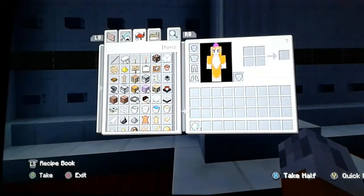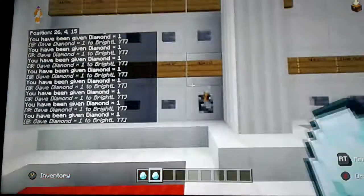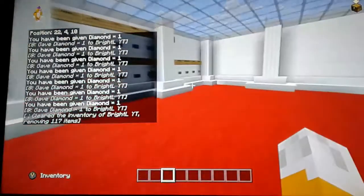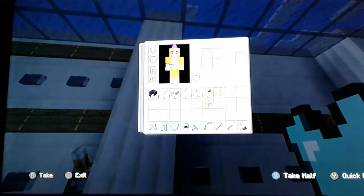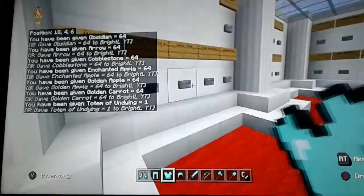Infinite diamonds — if it's infinite diamonds you want, just pull it out and it'll keep giving you diamonds. Which is great. Who doesn't want infinite diamonds? Over here is the OP set of armor, which gives you golden apples and enchanted golden apples.